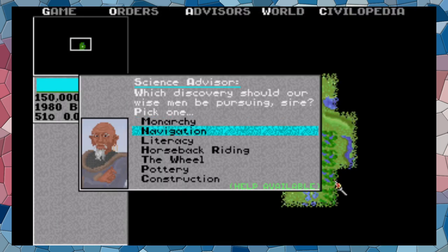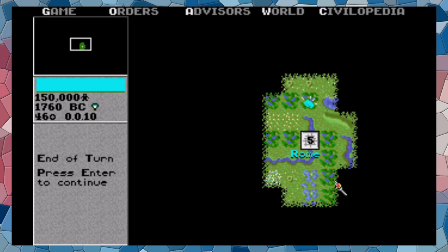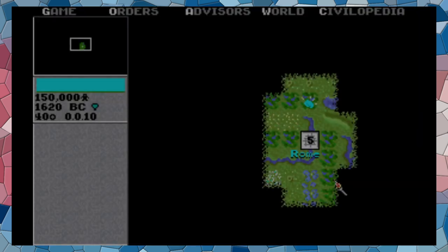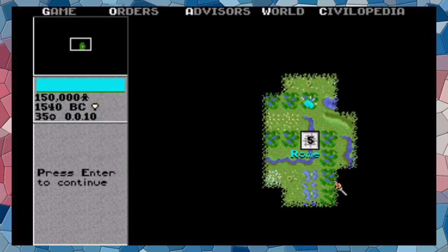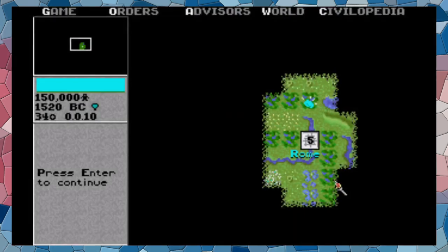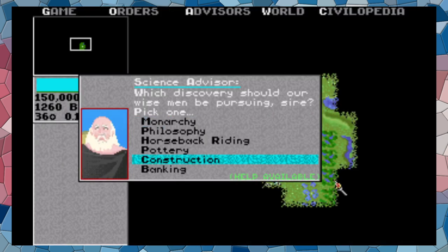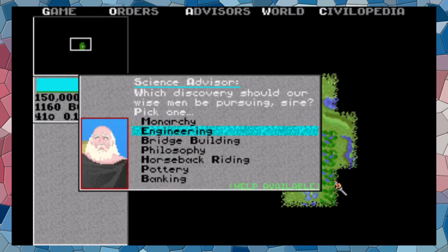I'm switching to the library here because I want to speed up the research a bit. With each research you do, the more expensive it gets to research. I was trying to avoid accidentally getting monarchy, which is not something I need. We have magnetism for some reason before construction. We're going to move to republic — look at the bonus in food production and everything. Republic and democracy have a bunch of production bonuses, including bridge building.